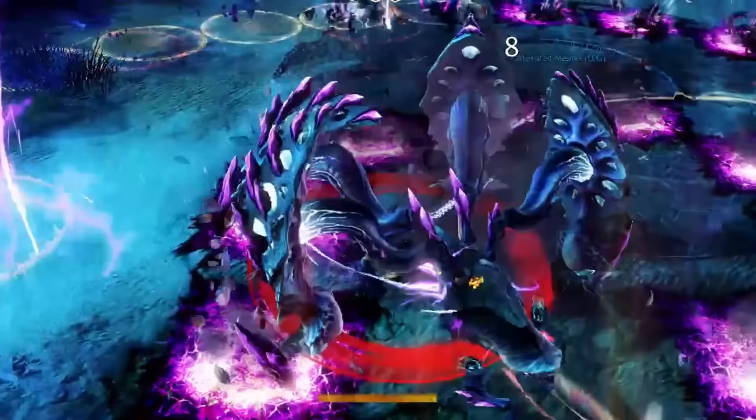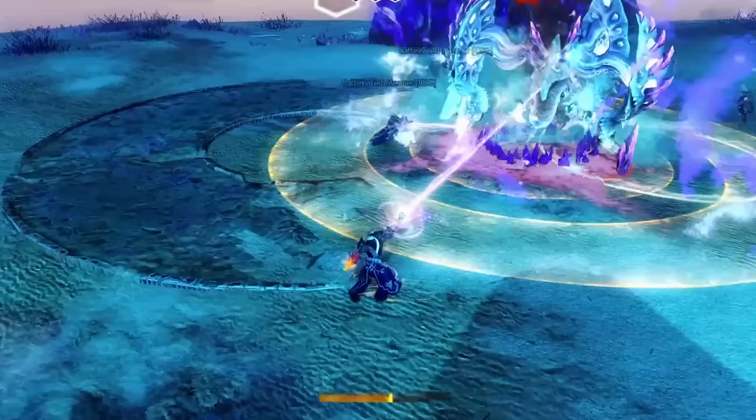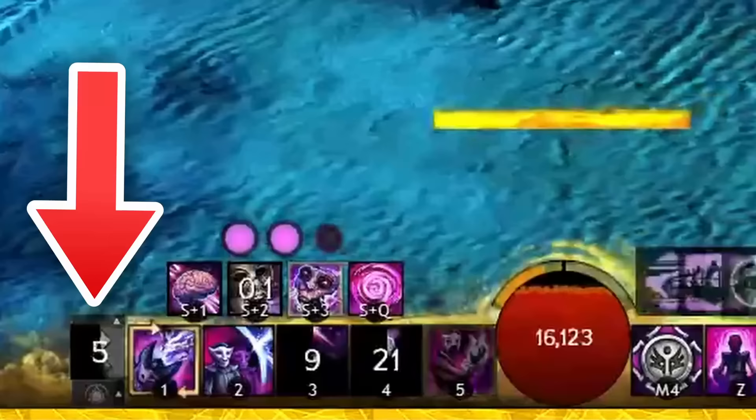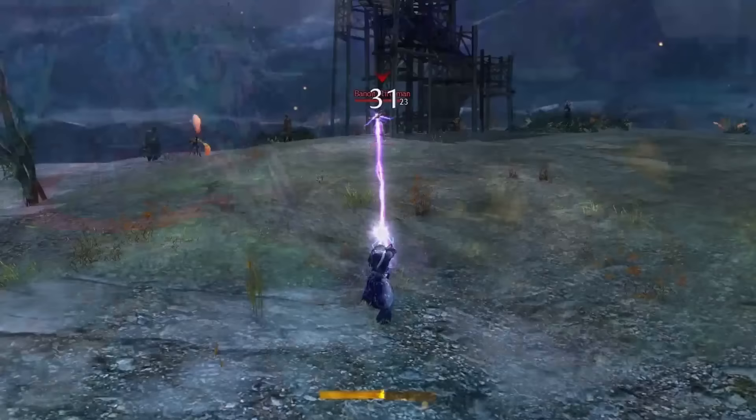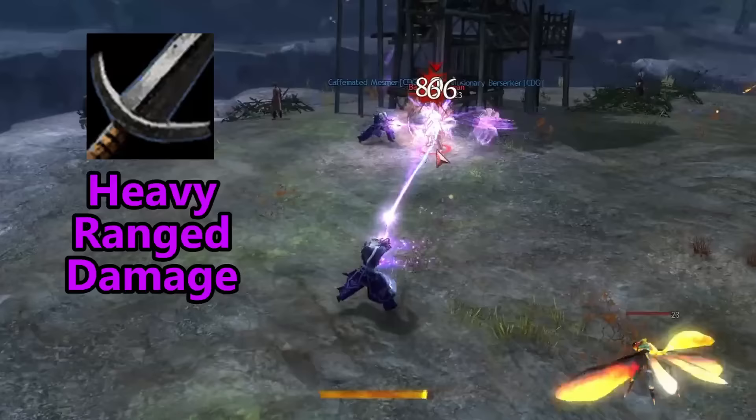The Mesmer has lots of really interesting weapons, specifically on how they are used. They have access also to weapon swap, allowing them to change between two weapon sets while they are in combat. Without a doubt, the coolest iteration of the weapon skills is through the greatsword for the Mesmer. You use it completely at range — actually really far away — and you shoot a massive energy beam at targets, on top of doing great AoE damage with some crowd control.